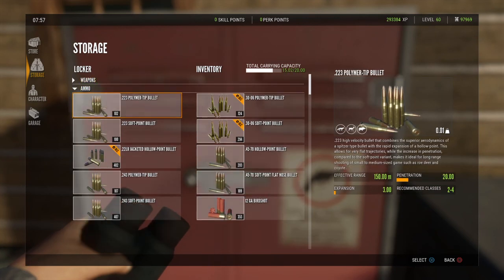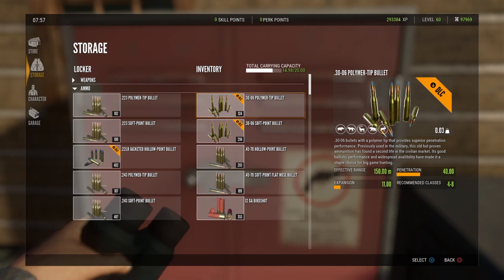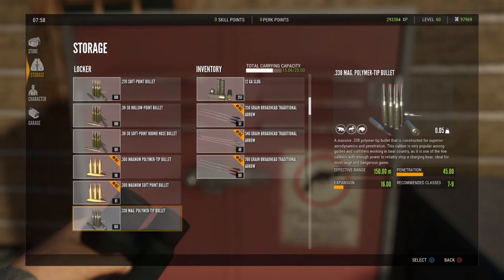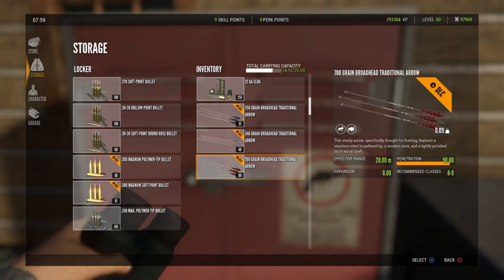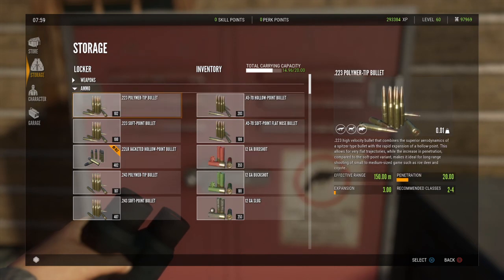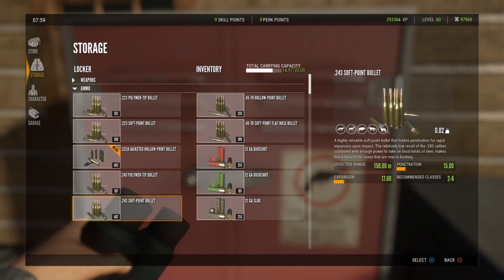One thing to note when you select anything: there's almost two halves to it, kind of an imaginary line. There's what's in our storage or locker, and then there's what we just put in our inventory. We can use the D-pad and go left and right to select, but you can only do it when you're right in line with it. If I want to get rid of something, all I have to do is press X. We can take both .30-06 out — we can see it affects our carrying capacity. Then we just re-select those.